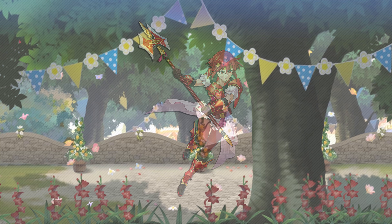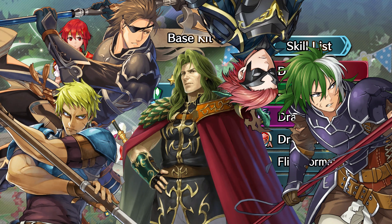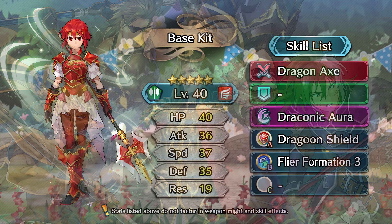Let's pull up her stats and take a look at what she comes with. At 5 stars level 40, Minerva's neutral stats read as HP 40, Attack 36, Speed 37, Defense 35, and Resistance 19. Because she is our free unit, she will be locked to neutral stats. She's got a fantastic stat spread, especially for a free flying unit. Month after month, we've been getting free flying units, all of which happen to be male, who have consistently been shafted in terms of their base stats and skill sets.